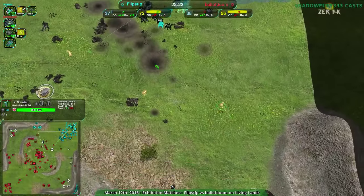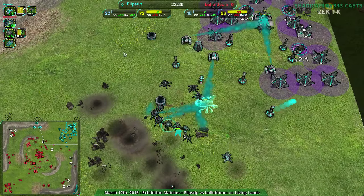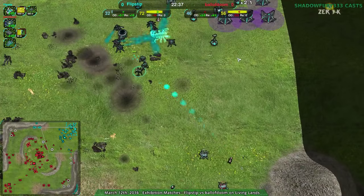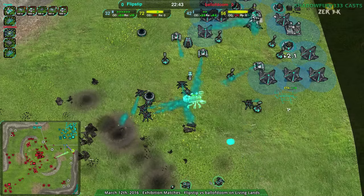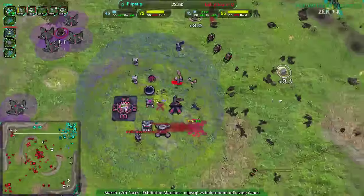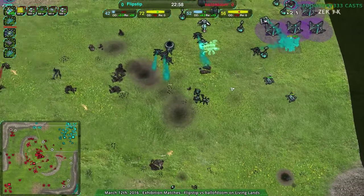Not sure why ball of doom is going for anti-air — ball of doom going for a bunch of gremlins, but flipstep has made no mention of anti-air. There's been no indication of any air coming — no funnel web so no drones. A jump bot factory coming in as well, probably for firewalker. Firewalker assist is basically what you use the jump bot for unless you're specifically going for jump bot.